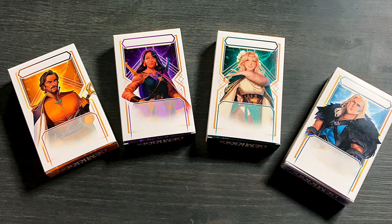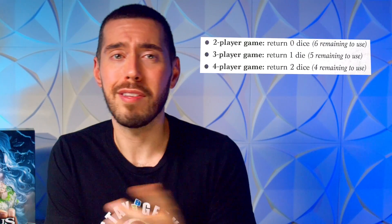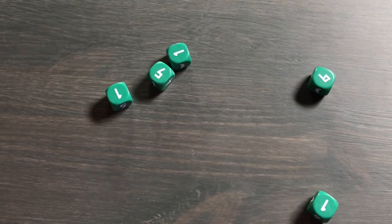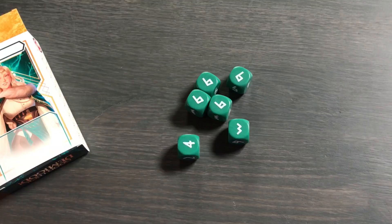Each player then chooses one demigod box to play with for the campaign and takes the six dice from inside them, returning some dice if playing with more players. Now open up the Divinus app and select start a new game. Players roll the dice and the one who rolled the lowest total takes the first player marker. Then each player sets their dice in front of themselves without changing their faces. These form their ready dice.